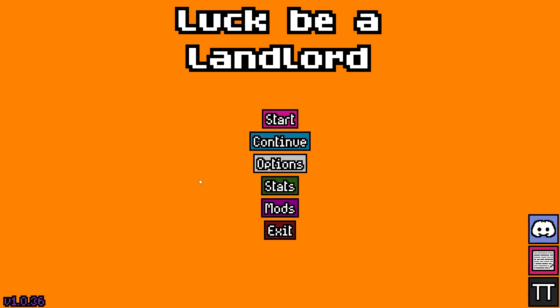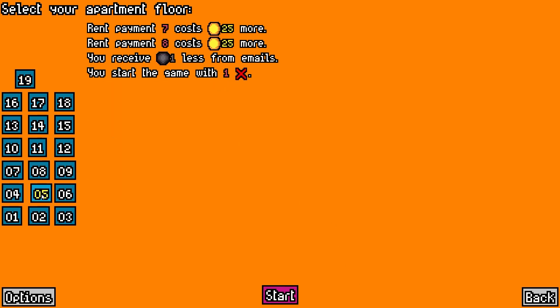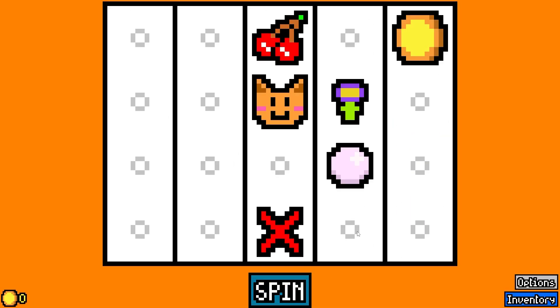Greetings everybody, Guzzle here. We're going to do another Luck Be a Landlord run. Last time was floor four, so let's do floor five. So what are our restrictions here? Rent payment number seven costs $25 more, rent payment number eight costs $25 more, receive one removal less from emails, and you start the game with one extra crossed-out slot. Let's see what we can do.